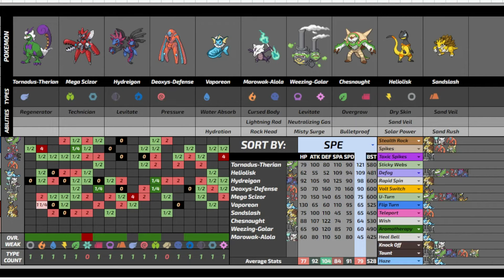It also synergizes really well with Weezing-Galar. You can Wish and then pivot in on grass types that want to hurt Vaporeon — like a Zerudora, for example. Wish passing into Weezing-Galar, because Zerudora really cannot touch Weezing. I just love the synergy that I have now.